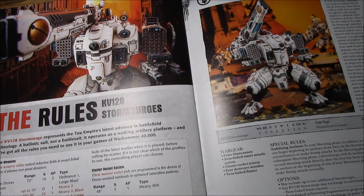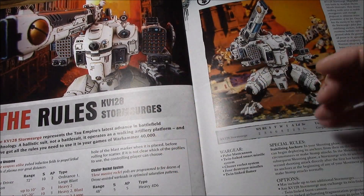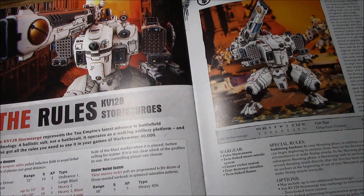The Destroyer Missiles are 36-inch range, Strength 8, AP1, Heavy 1 — one each only — essentially lower-AP Seeker missiles. They'll probably have the Seeker rule in the new codex, but for now they're just regular missiles. Importantly, Gargantuan creatures can only fire two weapons per turn, so with the main gun, cluster missiles, Destroyer missiles, Smart Missiles, and Twin-Linked Flamer, and it can't overwatch — being a Gargantuan creature — it can only fire two of those guns per turn.